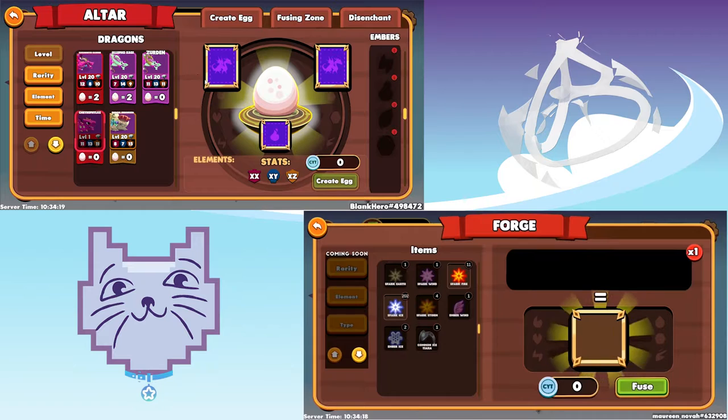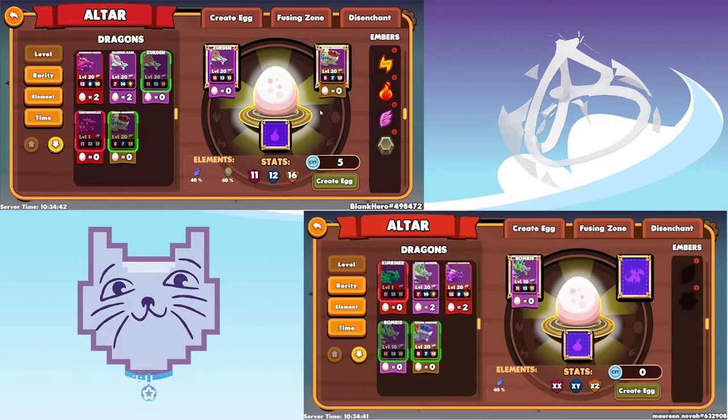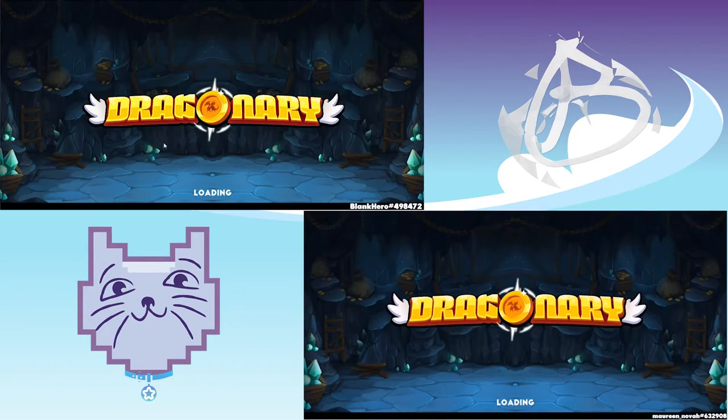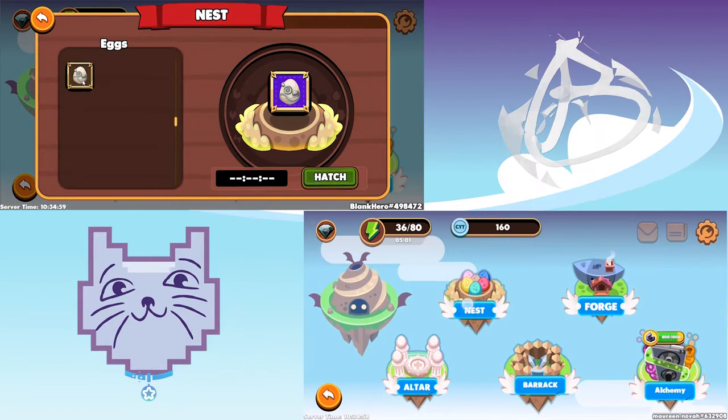Okay good, then go back to altar. So for now we're going to breed the air one — the one I just turned to level 10 — and then your earth dragon. You're gonna put your ember; for me it's gonna be lightning, so I have a 20% chance to get ice. Then create egg, accept, go to nest, and hatch.